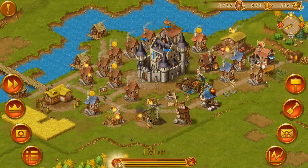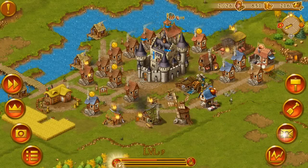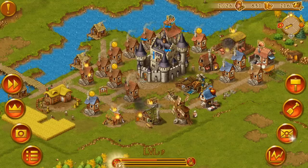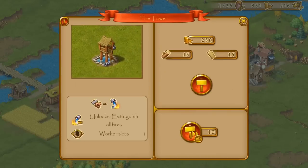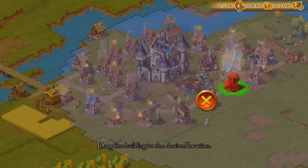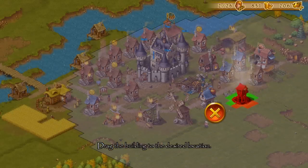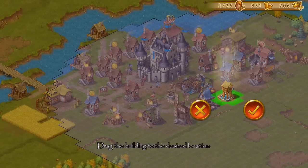Here we are, my little town for demonstration purposes. As you can see, the town is currently ablaze and we have to do something against that. So we now built a fire tower. As you can see there is a graphical indicator showing what is covered by the fire tower if you put it over here or over there. If we put it right where it is now it should cover nearly all our buildings and tend to the fire automatically.